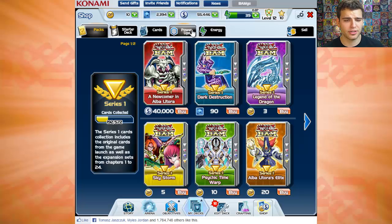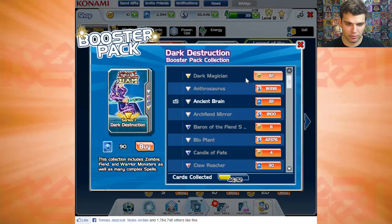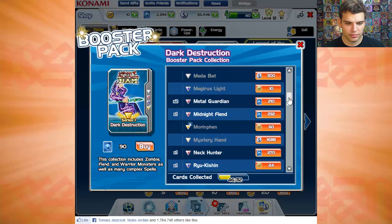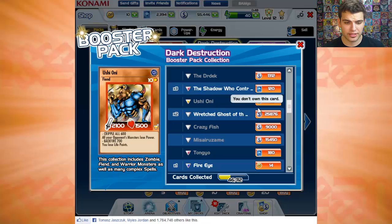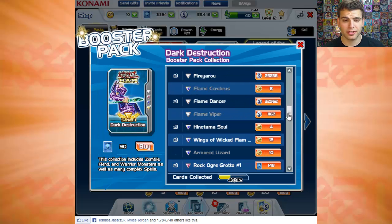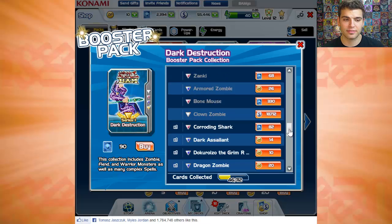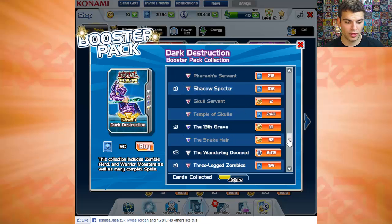Right now there are two series: Series 1 has 572 cards and Series 2 has 391. They're still making more packs and I'm guessing there's going to be at least three series. If you want to spend money on it, definitely recommend buying the DP and not the card points or the coins — because if you play Bam Go there's a ratio to it. So there's also cool things like power-ups and Stardex you can buy.